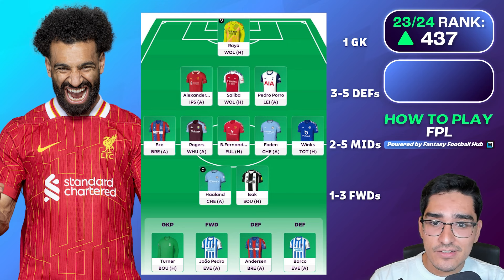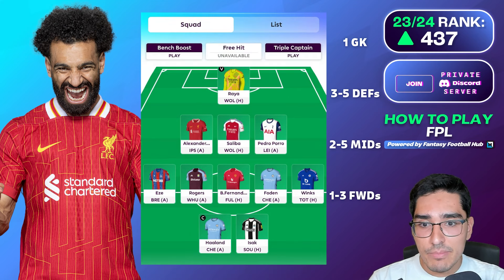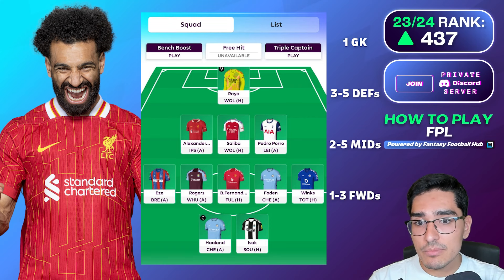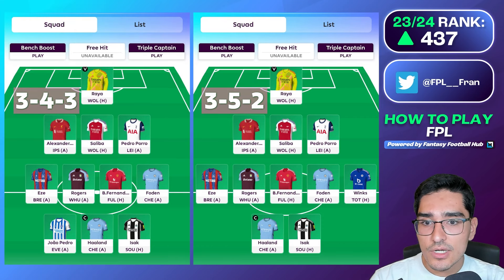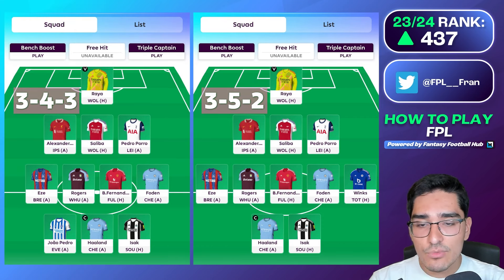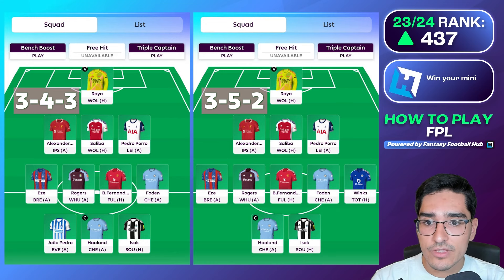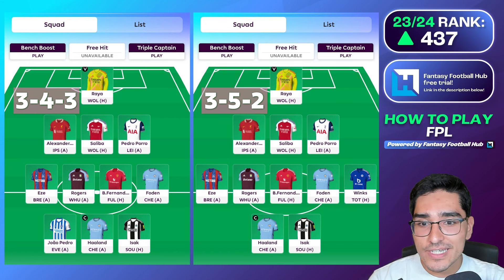If you try to create an illegal formation, you will not be able to play. The formation must have a minimum of three defenders, a minimum of three midfielders, and a minimum of one forward. 3-5-2 or 3-4-3 are generally the most common formations in Fantasy Premier League because point scoring is a little bit more geared towards the attackers — midfielders and forwards tend to benefit the most.